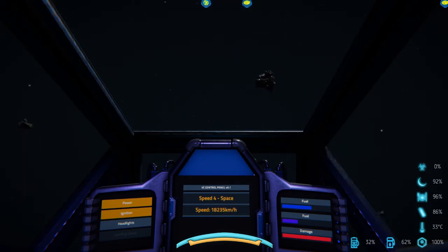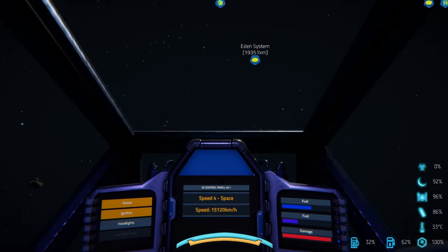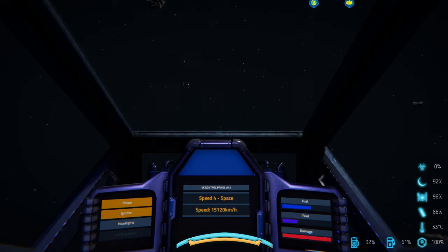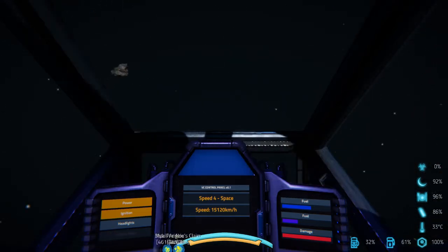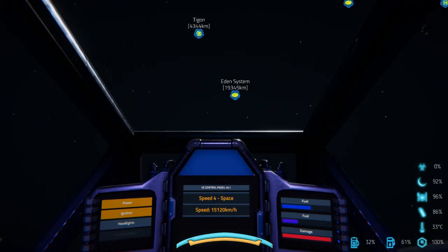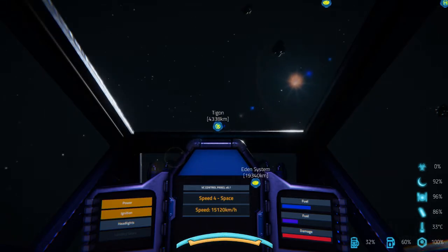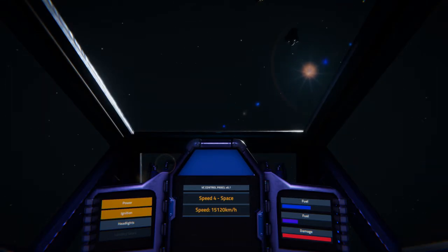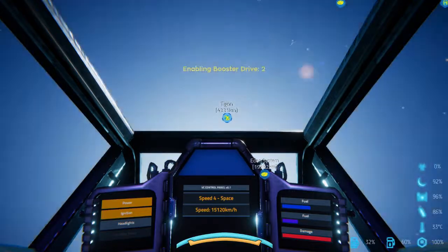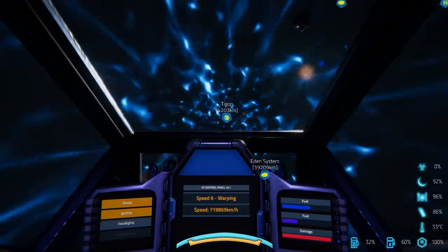I don't know where it's at. Where'd Anu go? Am I here? Where'd it go? I don't see it. Am I in it? I see nothing. I don't know what's going on. You know what? We're just going to go here then because I don't know. I keep hitting tab for some stupid reason. I don't know what Anu is for — it just still looks like I'm in space.